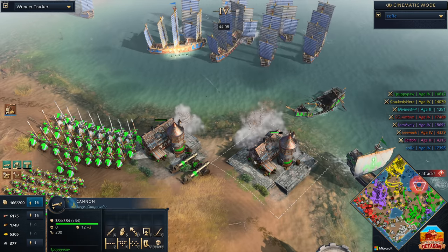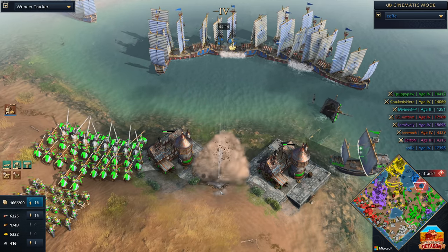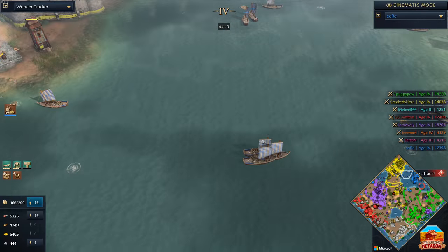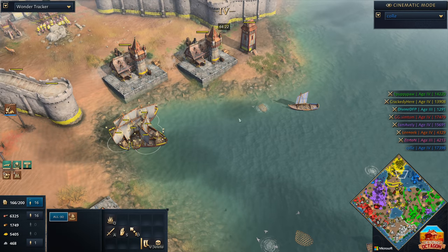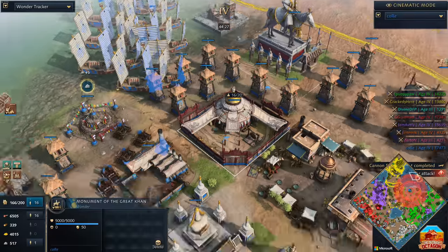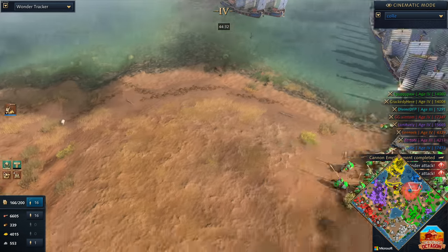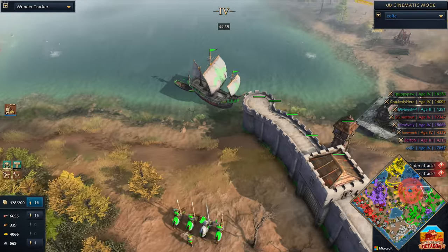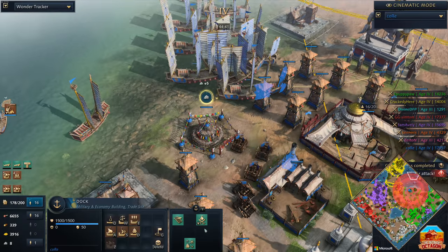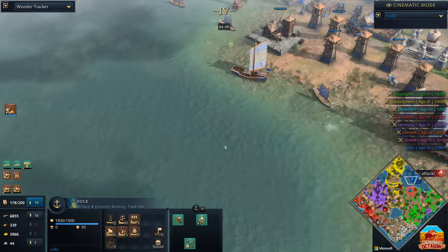Kor takes down the first Carrick. Now the Hulks are going to get focused down — cannons out here as well. You can see the Baoshuans just moving through and focusing down those cannons on the shoreline. So much damage coming out from these guys, obliterating absolutely everything — it is not even close. Towards the western side, fire ships and demo ships are starting to build up for Crackety as well. He knows there is a potential threat — the Monument of the Great Khan. Ladies and gentlemen, it is happening. Those Baoshuans are out and they are dancing very, very beautifully.